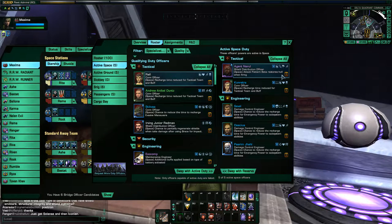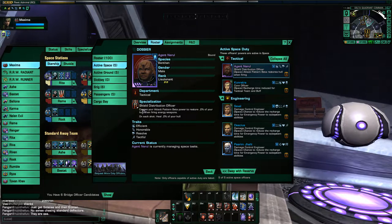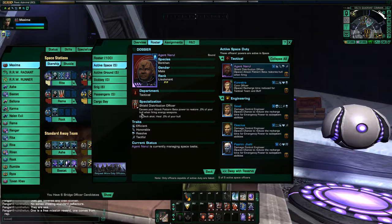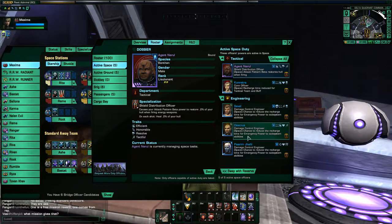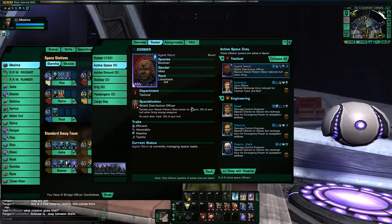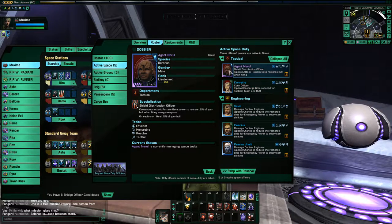So I'm running Agent Neural — he is a shield distribution officer and I'm pretty sure I got him out of the Delta Operations pack. He gives 2% of your hull healed when firing energy weapons while Attack Pattern Beta is going. Not super great, but I honestly don't have any really good boffs — I don't have Marion Francis, I don't have Zamok. I don't have any of those super expensive doffs.